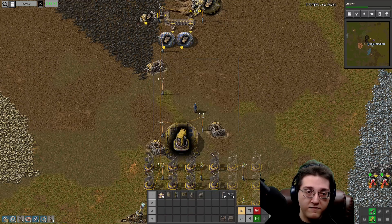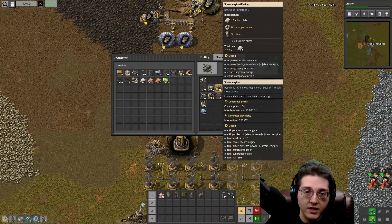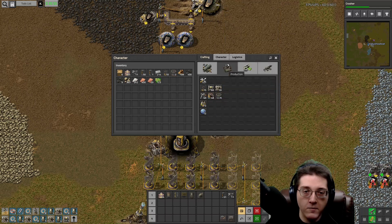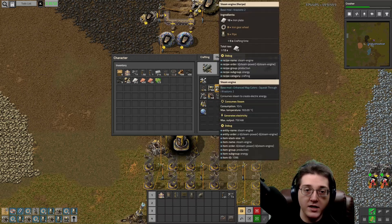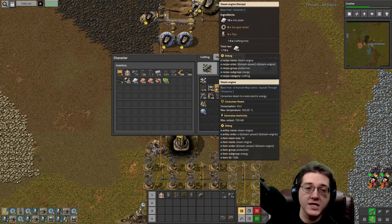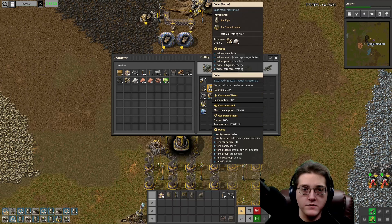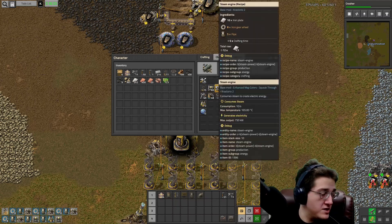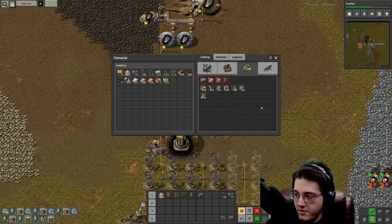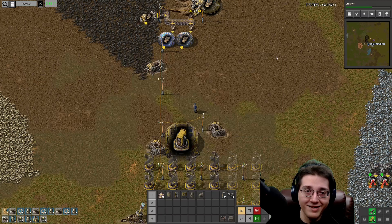I need stuff. With the water well that would be 1.8 megawatts times two, so 3.6 megawatts capable from those two boilers and four steam engines. We're about halfway through today's episode by the way.